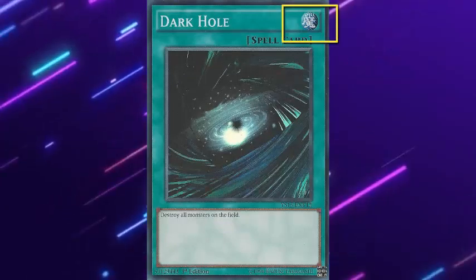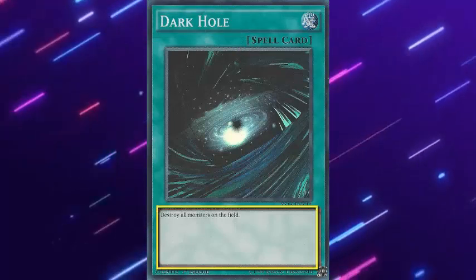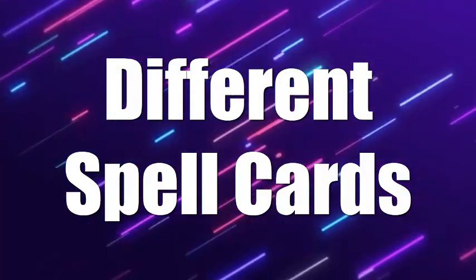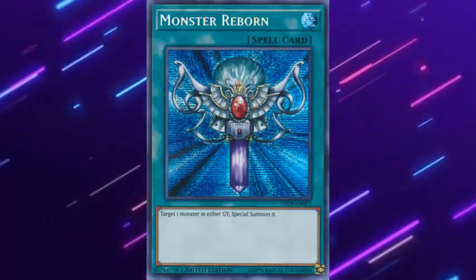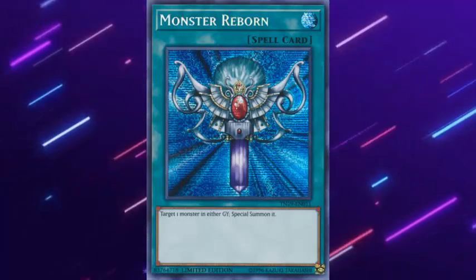The spell card is divided as follows: 1. Type of card, 2. The category, 3. Name, 4. The effect. The categories of spell cards are: Normal — a card that when using its effect goes to the graveyard and does not have an icon to describe it.